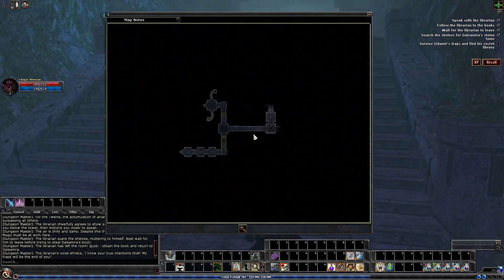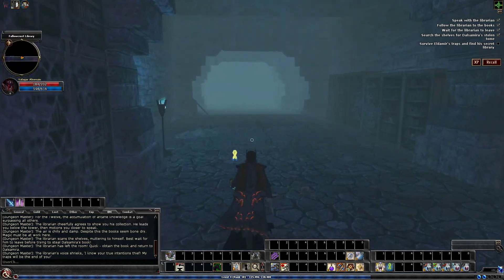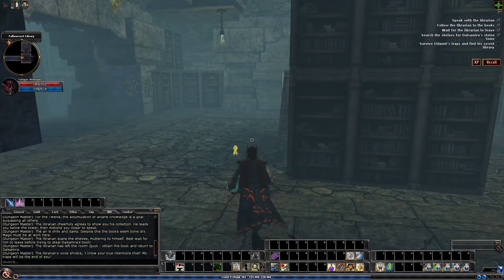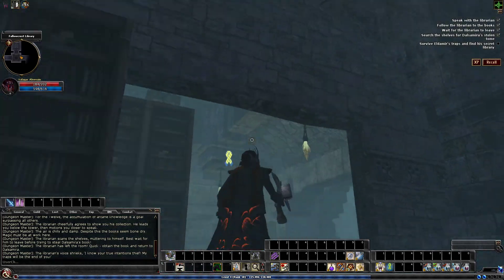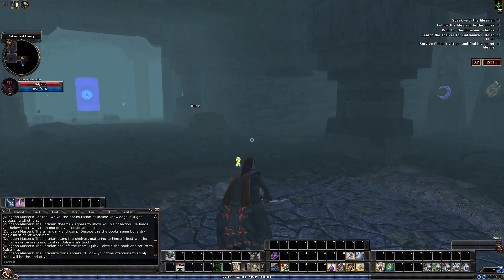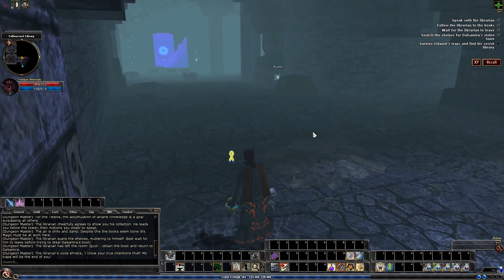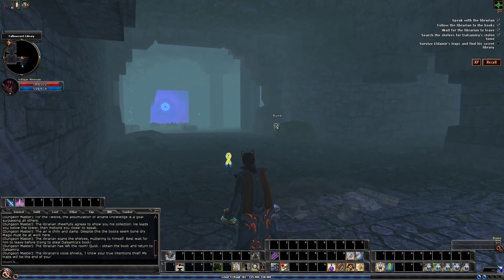From here, we're actually going to want to head to the start of the quest, back to the main room where we thought we were stealing the book. With those two levers pulled, it actually opens up this door here, allowing us to further sneak past. Now, if you do have intelligence and were able to get the runes over there, there's actually another rune right here.